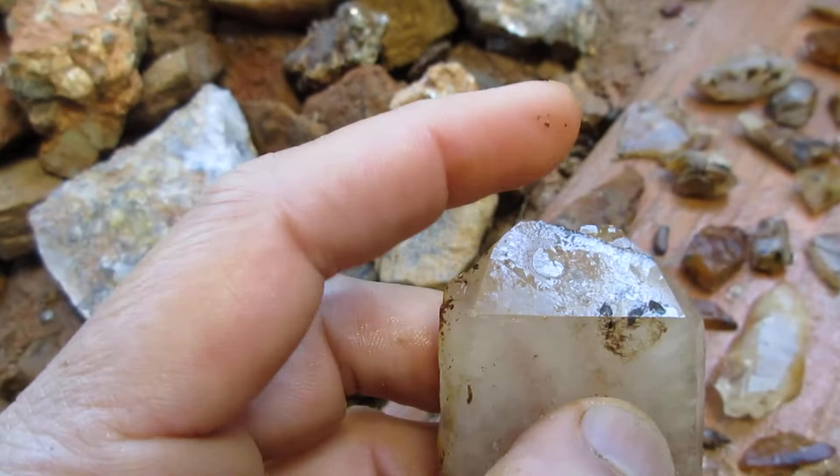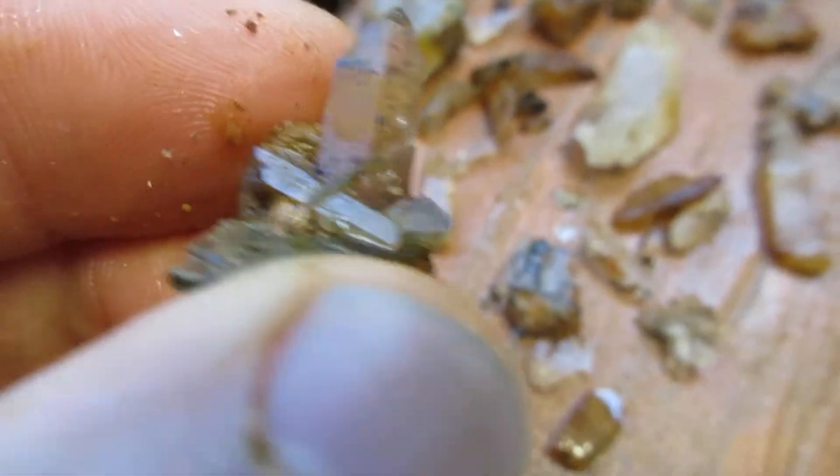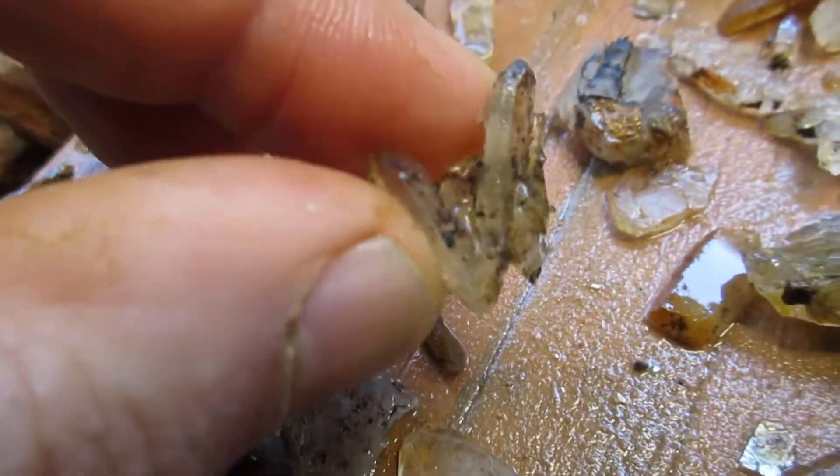Tiny paddies. Large paddies. A chiseled tip there, a little pointed tip there. We've got all those paddies, and then we've got some crystals too — these are connected.